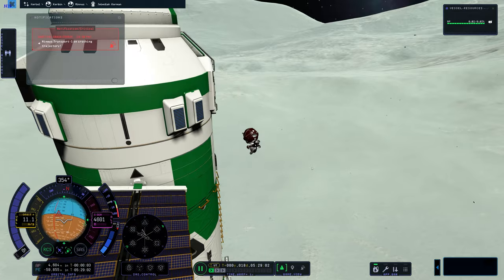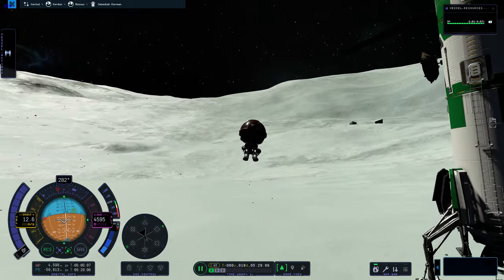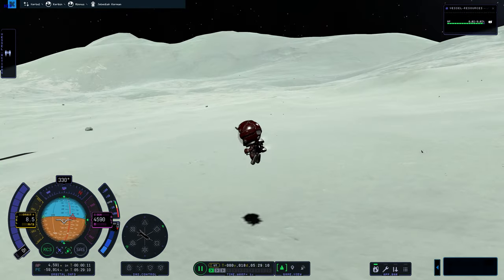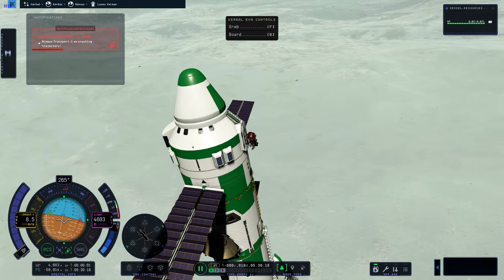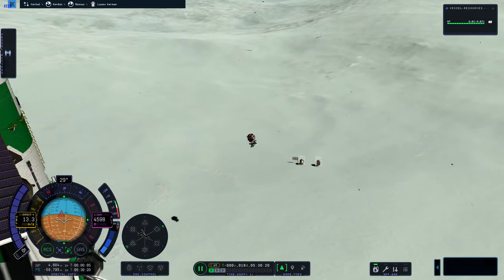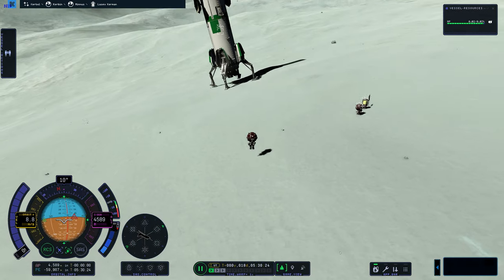We don't talk about that. As you can see, we are getting the Kerbals out. I love how you can customize the colors of their suits — that's really cool. We can just use their jetpack because Minmus has really low gravity. And Minmus looks so different. It took me so long to find a good landing spot because Minmus is so hilly, with a bunch of craters and all that.